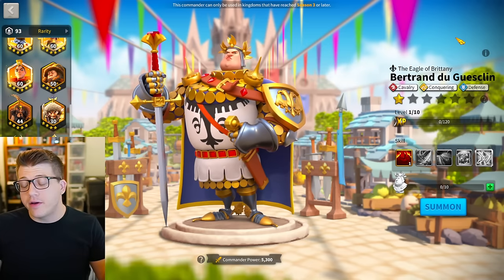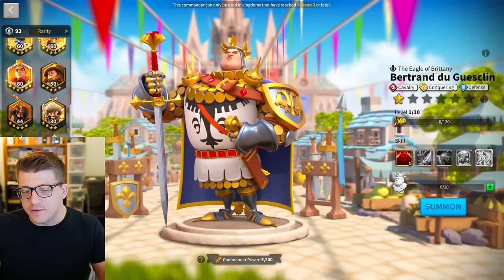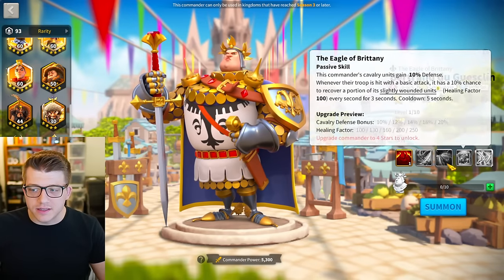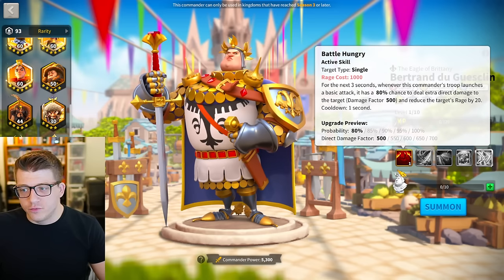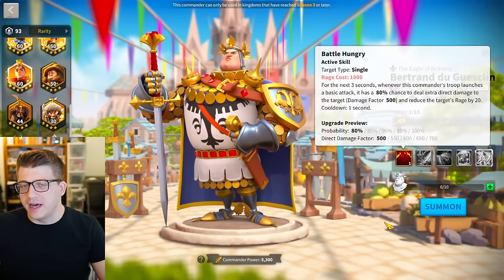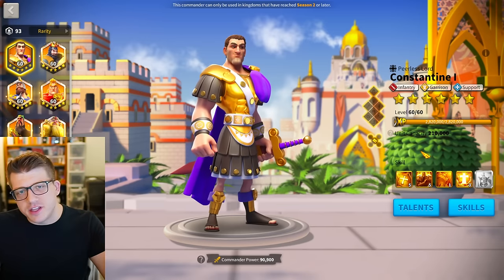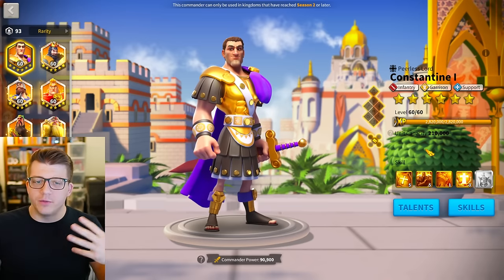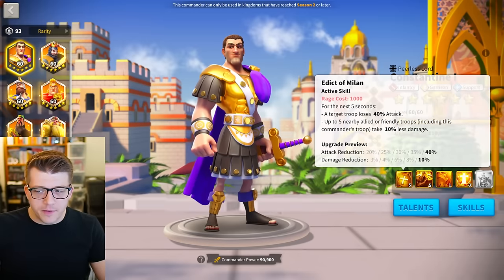Bert is a conquering commander for rallies and is outclassed at this point, especially by Justinian, so you probably won't invest in him or use him in the open field. Similar situation to Yadiga and Jan Zizka — there's really no minimum here and you'd probably expertise him. Technically 5515 could be argued, but nobody should really be doing that since damage over time has historically been quite bad in the open field.